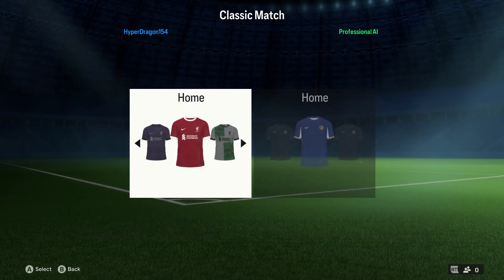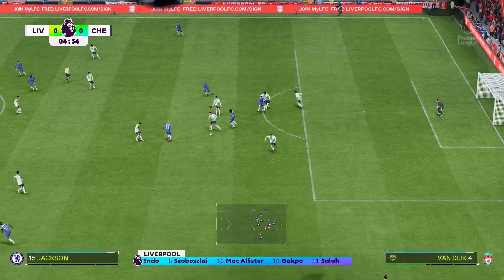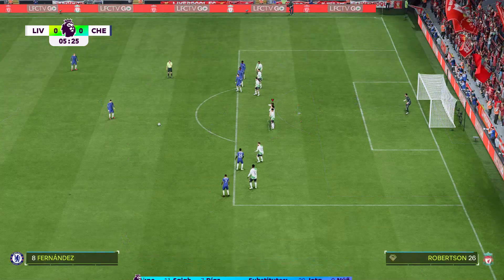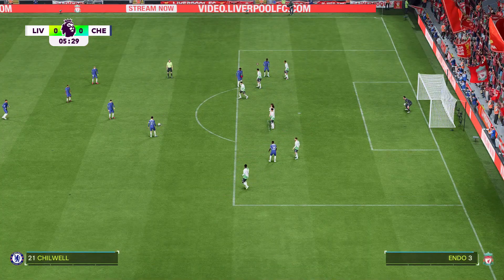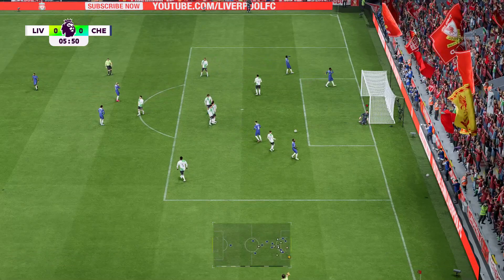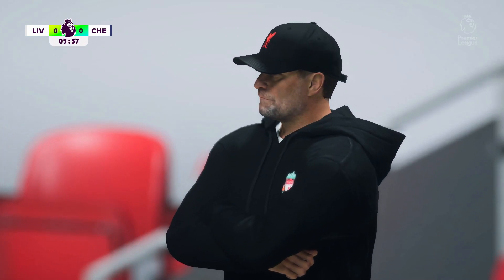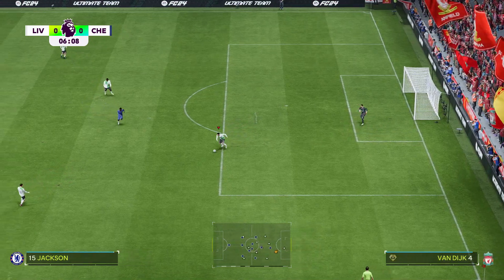Let's dive right in and talk about the graphics settings that I am using to achieve this high quality gameplay and those smooth frame rates. In the graphics settings menu, you will start with the resolution. I have set the resolution to 1920x1080p, which strikes the perfect balance between visual fidelity and performance. Check out the gameplay — it's not just about looking good, it's about feeling good too. The frame rates are consistently high, giving you that ultra smooth experience you crave.